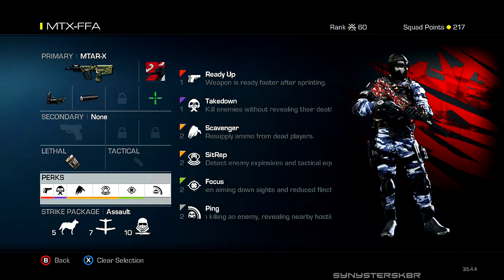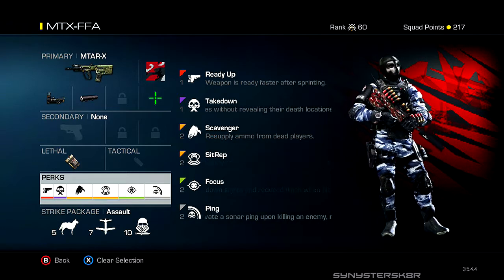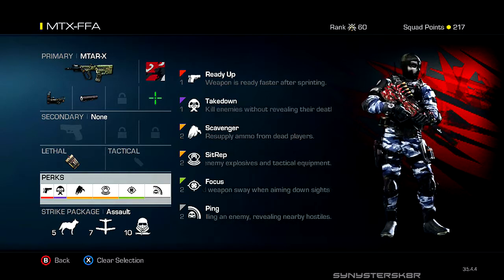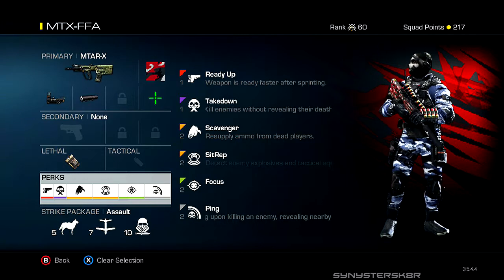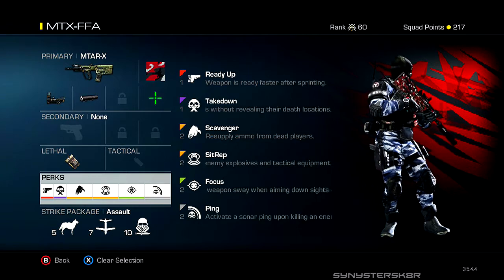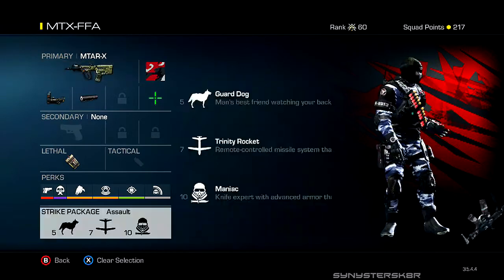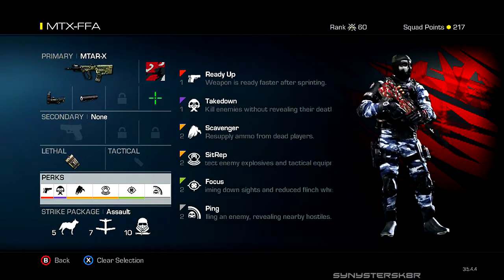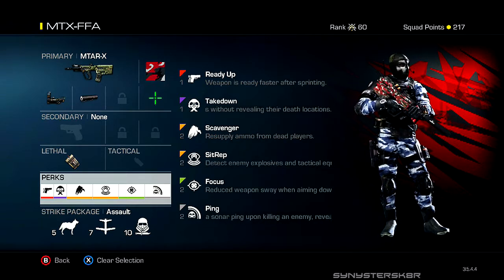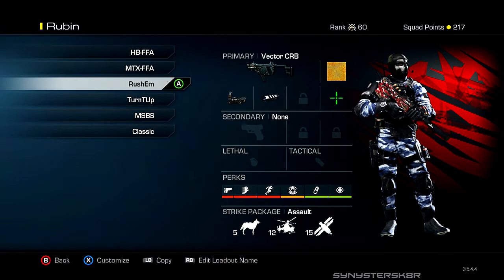I'm also using Focus and Sit Rep. Sit Rep is great because IEDs are so annoying in this game — it prevents me from being blinded running around corners, and I can see all the orange Sat Coms and IEDs through walls. I also use Ping — when you kill an enemy it sends out something like a motion sensor, revealing nearby enemies on the map. It's a cool perk to try out. I prefer the MTAR on smaller Free-for-All maps.